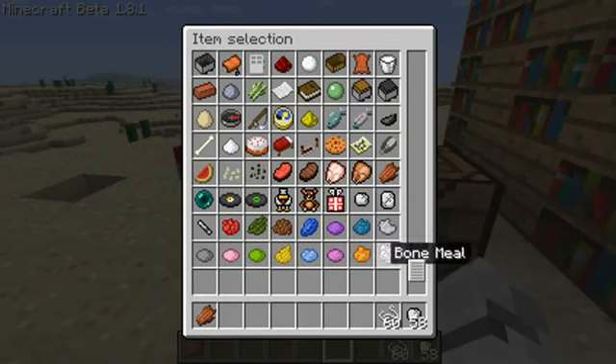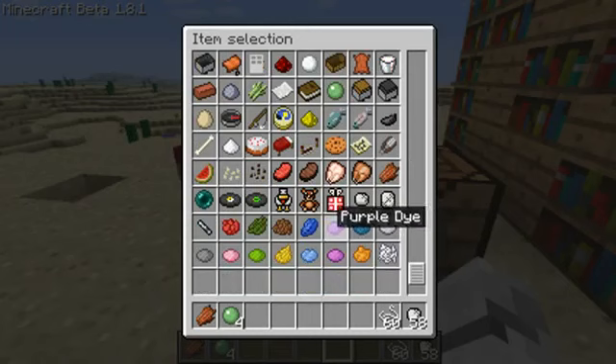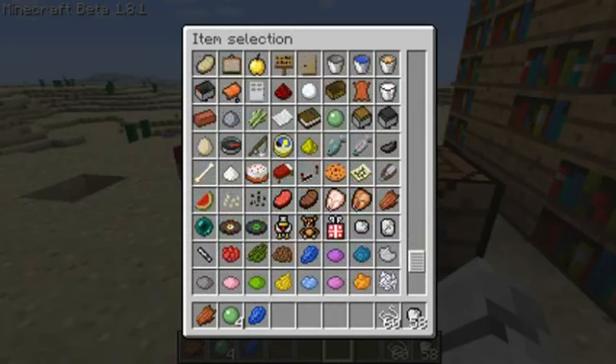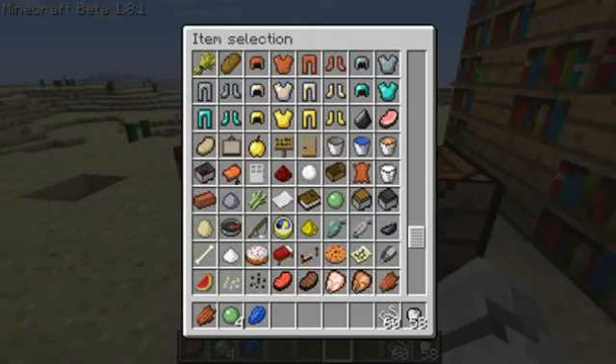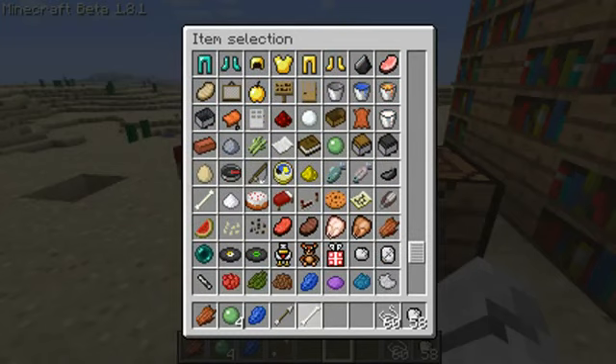We're going to make a zombie, a slime — you need four limb pieces for a slime — there we go. What else can we make? We can make a cave spider. We've also got a skeleton here — you need an arrow and a bone for a wolf.